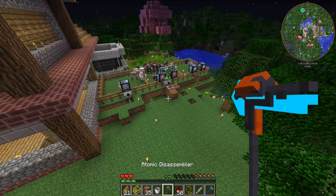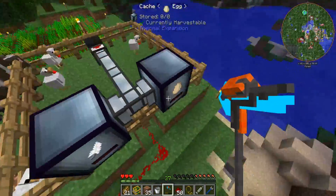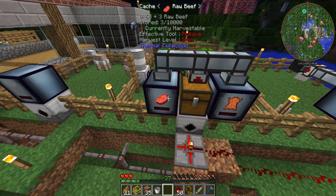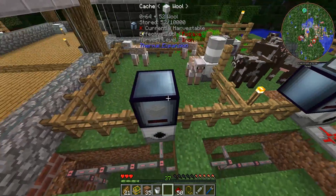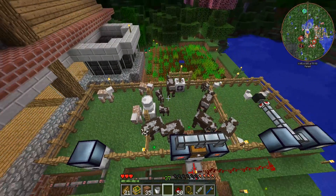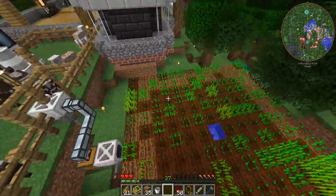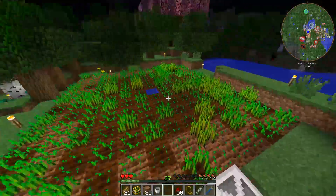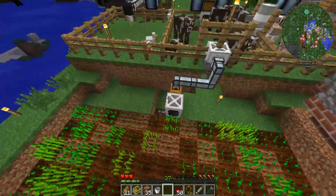We did have a small issue with the item ducts defaulting to putting eggs in both caches. But if you shift right-click on a cache you can hear a little click — that locks the cache to that item. I've locked all the caches — eggs in one, feathers in the other, wool in the sheep cache. We now have 52 wool stored. We've fully automated getting wool, eggs, feathers, milk, beef, leather, and wheat.